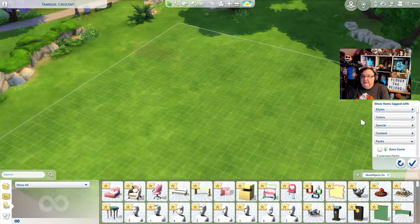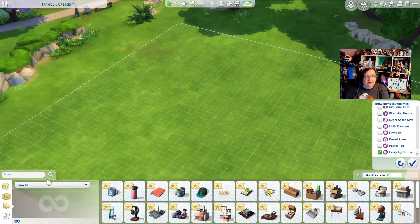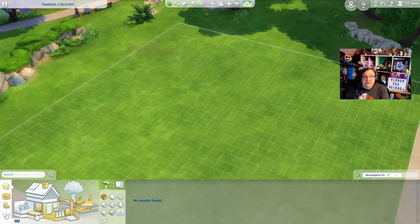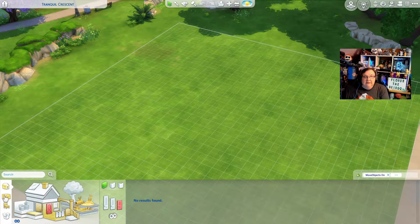We need to go to packs — this is in the regular game but in Better Build by Twisted and Mexi, you can sort. I did buy First Bits, I forgot. We're gonna do everyday clutter for now. I doubt there's any of this stuff in there — I know the pastel pop one has it, but there's nothing in the everyday clutter filter.